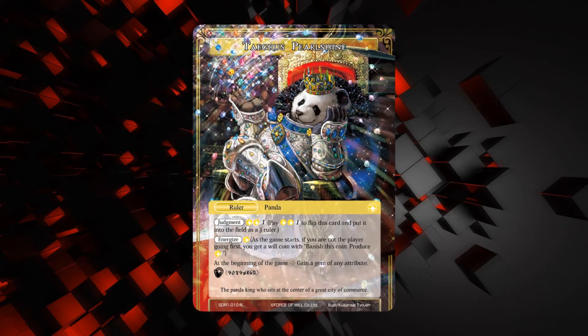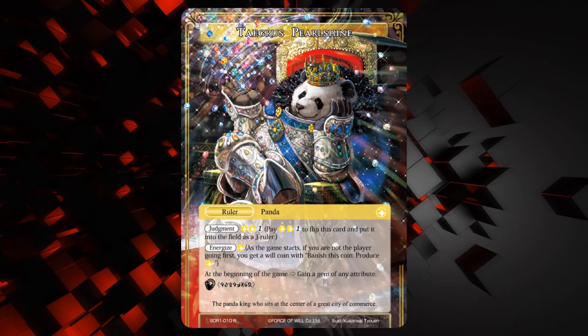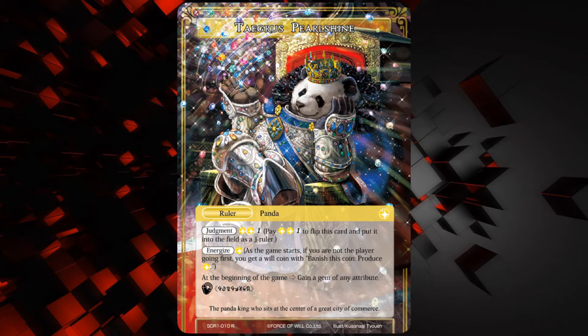We're starting with Tigris Pearlshine — the Pimp Daddy Panda. He's the Light Ruler slash J Ruler of the Light deck, obviously. He's a Ruler Panda. He has Judgment of two Light and one of any, he has Energize, and at the beginning of the game, gain a gem of any attribute.